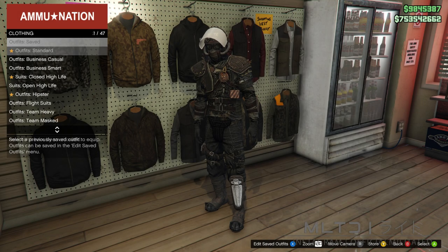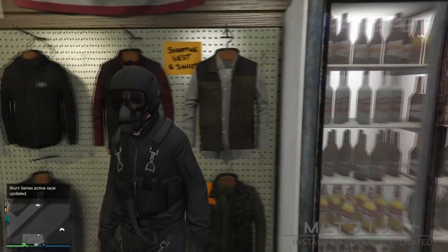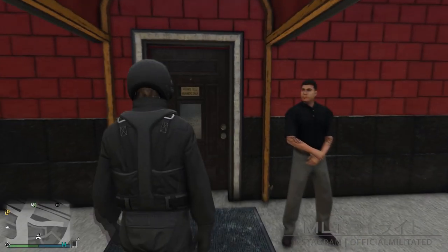With the outfit saved we're then going to back out and scroll down the outfit list until we get to flight suits and from here we're going to purchase the black flight suit. Now we're going to go down to the vanilla unicorn strip club and simply just go inside.